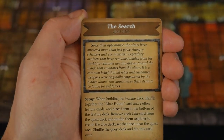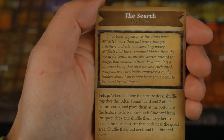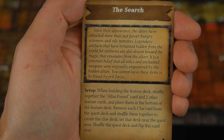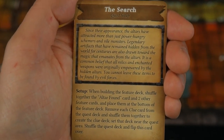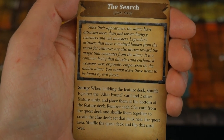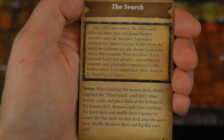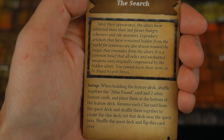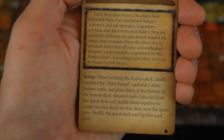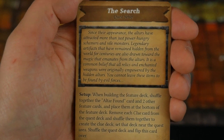Before we begin, let's read the flavor text: 'Since their appearance, the altars have attracted more than just power-hungry schemers and vile monsters. Legendary artifacts hidden from the world for centuries are also drawn toward the magic that emanates from the altars. It is a common belief that all relics and enchanted weapons were originally empowered by the hidden altars. You cannot leave these items to be found by evil forces.'